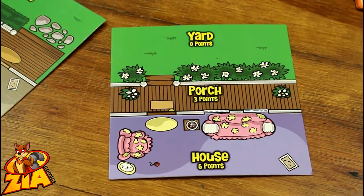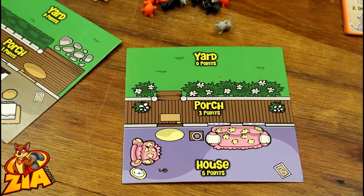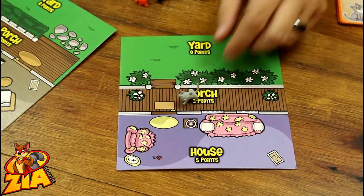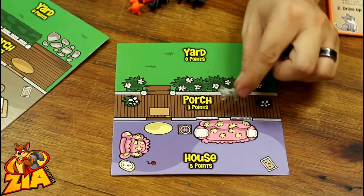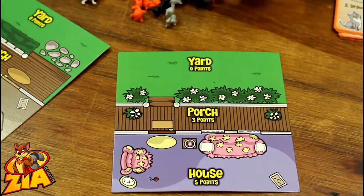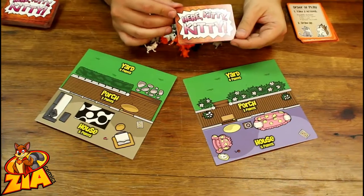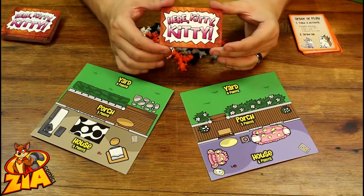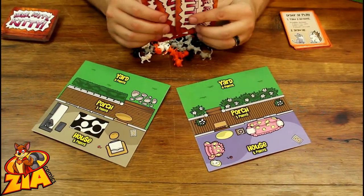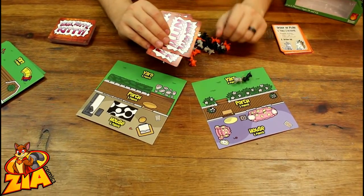On your turn, you are going to be taking two actions. An action can be considered moving a cat one space — a space is either the neighborhood, yard, porch, or house. So I can move this grey cat from the neighborhood to my yard, from my yard to my porch, or from my porch to my house. You can also move a cat away from the house or porch — I'll explain why later. One of your actions can also be playing a card from your hand. Players normally have three cards in hand, play them on their turn, then draw back up to three cards at the end of their turn. So on my turn I may play two cards, play one card and move one cat, or just move two cats.